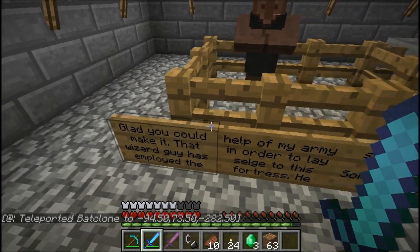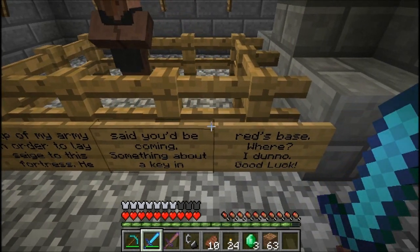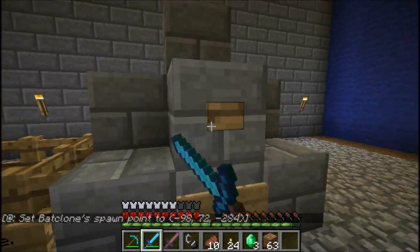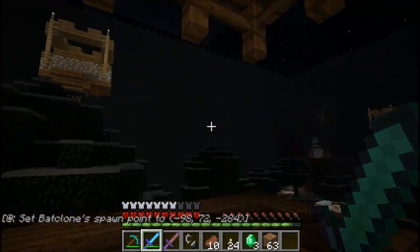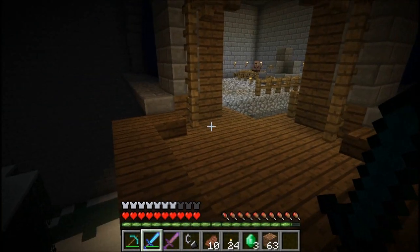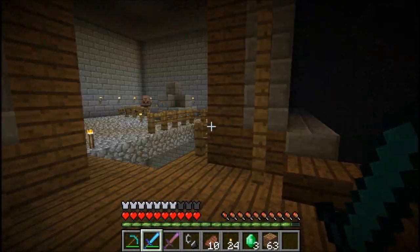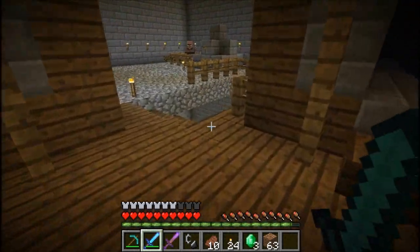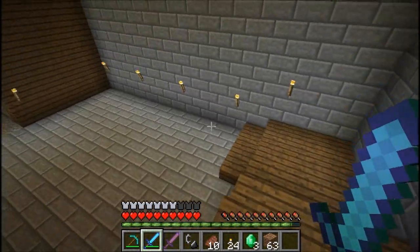Glad you can make it. That wizard guy has employed the help of my army in order to lay siege to this fortress. He said he'd be coming — something about a key in Red's base. I don't know. Good luck! So we have to siege the fortress, again. Set spawn. First key, here I come! What's down here? Wow, this is cool. I don't know where — okay, I get what I'm doing now. This is like Blue's base and then there's a red base over there. It looks like there's a watchtower or something there — maybe it'll have some equipment.